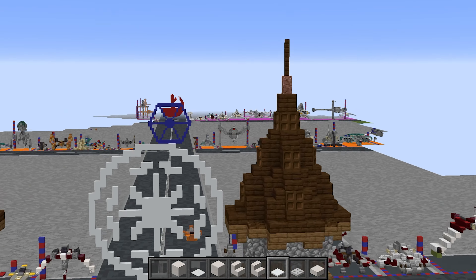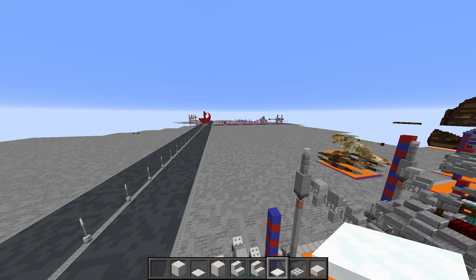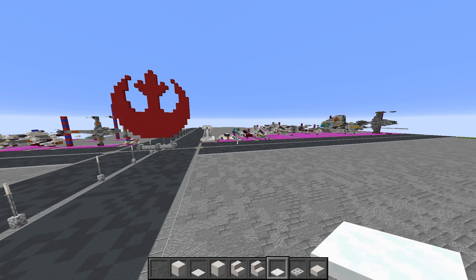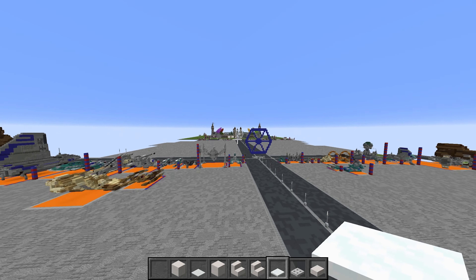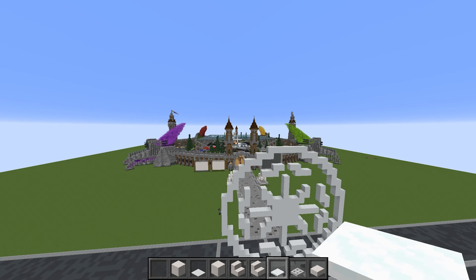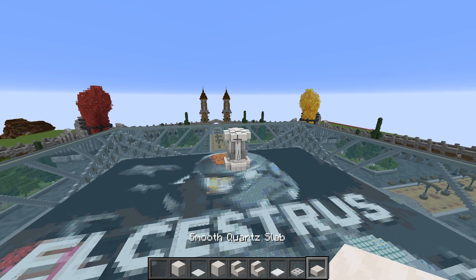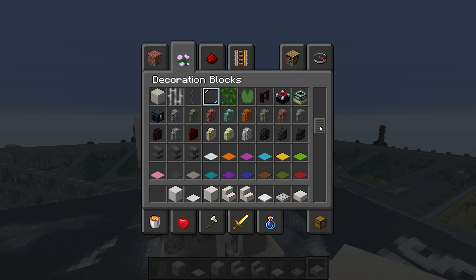I'll just run and check — I think it's a slab there. Yeah, it is. It was just the angle I took the picture of the build from that I'm working off — you couldn't see the slab. Once we place that slab, that's literally it for the main build itself.